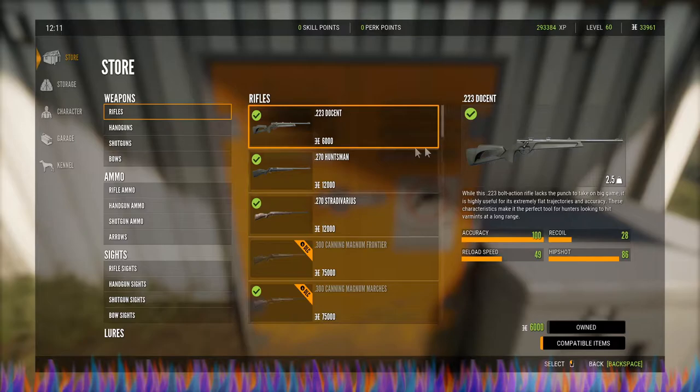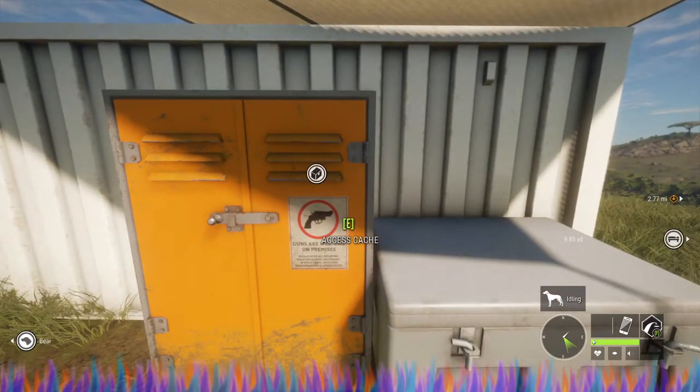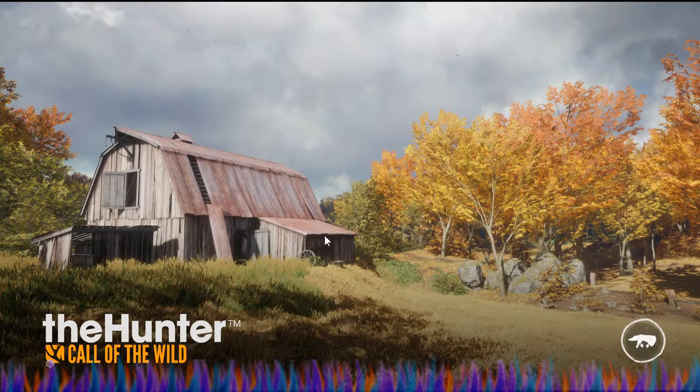Out at the shooting range there is a very nice place. Let's go ahead and actually go there. We're going to go over to the map, toggle the reserve, and go right over to Hirschfelden. If you want to screenshot this you very well can — you can do this on console or on PC very easily.